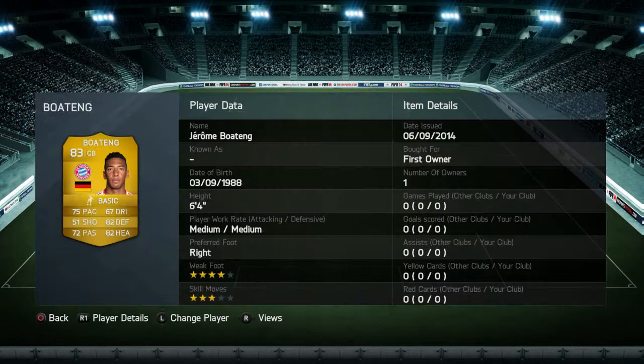At centre back we have Jerome Boateng — 6 foot 4, 4-star weak foot, 3-star moves, 75 pace, 82 dribbling, 82 heading, 72 passing. Solid defender, especially paired with Mat Hummels.